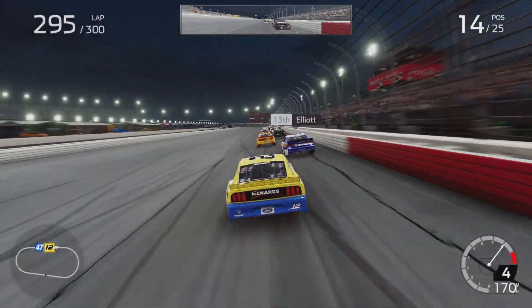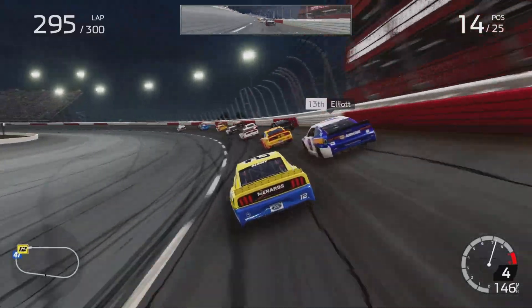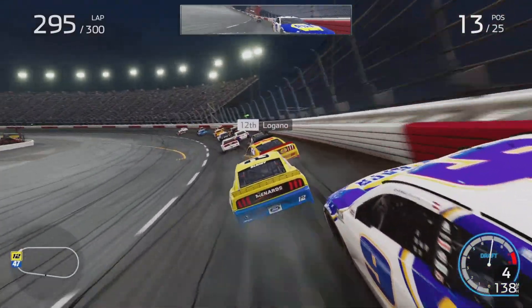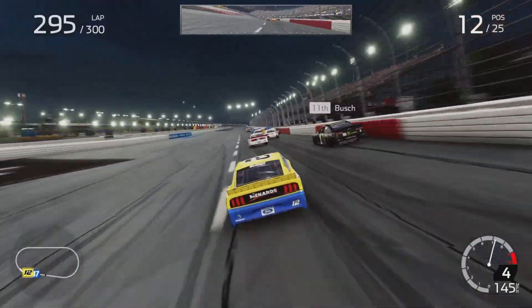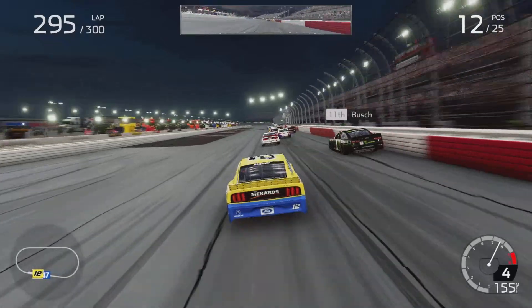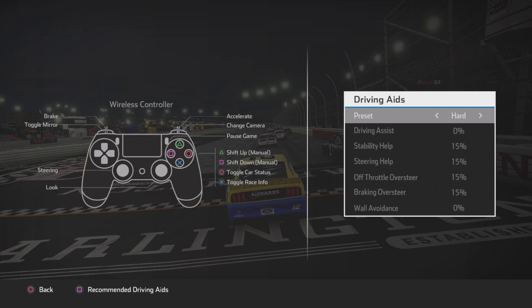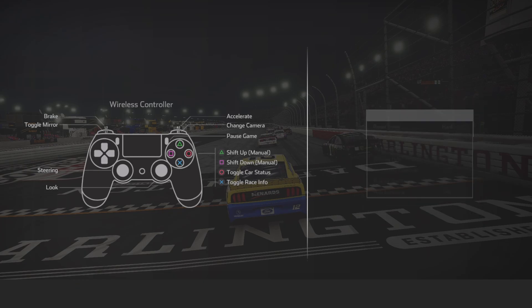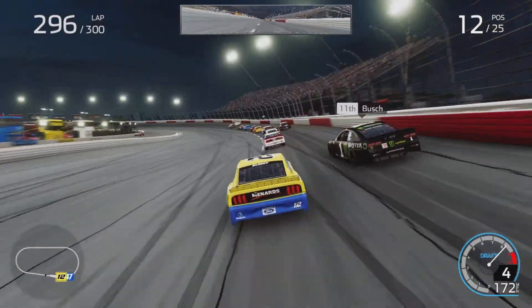As soon as this starts, basically what I like to do at Darlington is ease into the corner about midway through and then kind of gun it all the way. Also, if you go into your driving aids and put it on either hard or normal — sometimes even expert — it might be able to help. It'll get you around the track faster. Keep in mind though, the higher the assist...